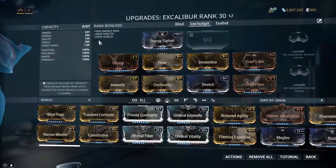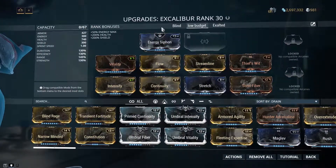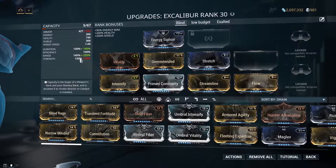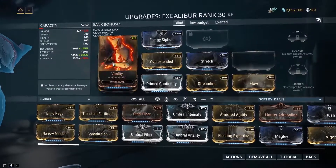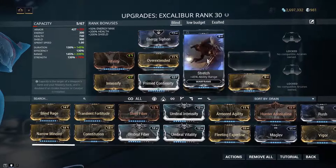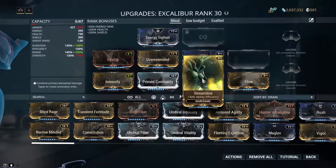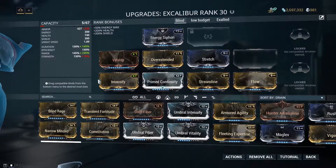If you progress further and complete the star chart, we can go into builds more specific to Excalibur. His blind build focuses on duration and a lot of range, neglecting power strength since we're not using our four too much. This is more of a crowd control build: Vitality to survive, Overextended and Stretch to give us 235% ability range, and Flow and Streamline as staples on a lot of early builds.